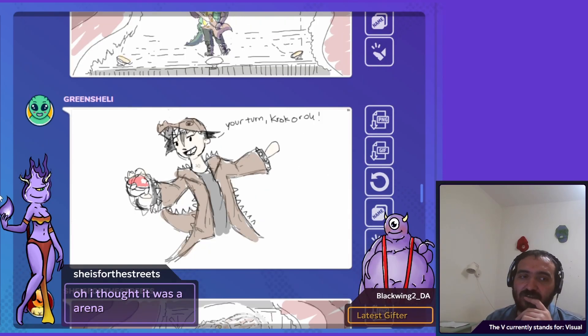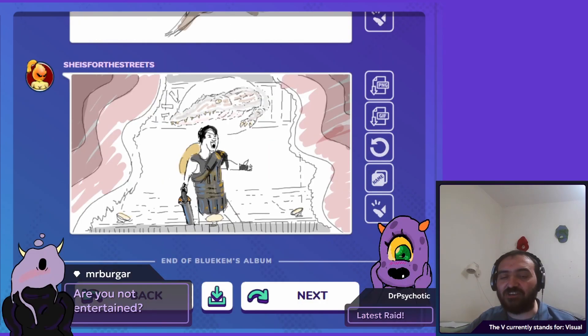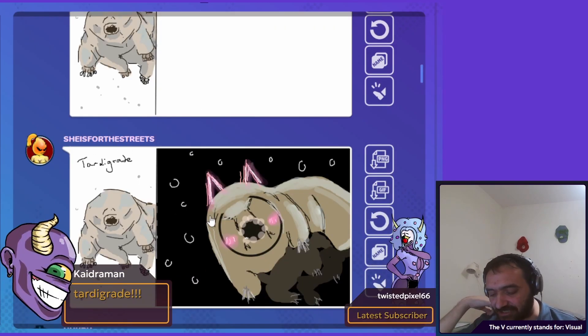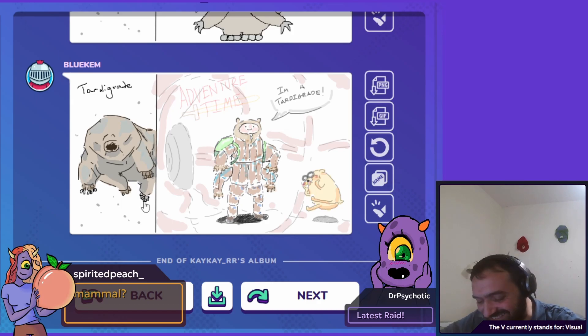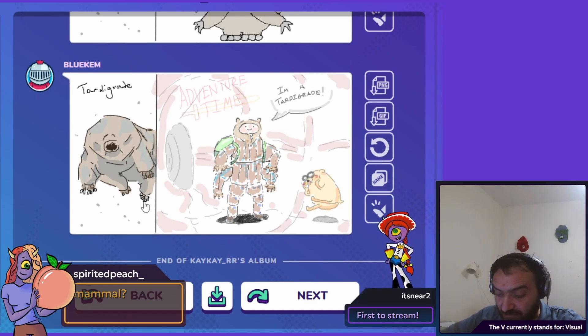Green Shelly with a Pokémon trainer, Kokuru — is that an actual existing Pokémon? I don't think I've heard of them. Very cute. And we have a Gladiator — are you not entertained? We have a Tardigray from KK — this is very cute. Did you just take Tardigray and added Ubu? Of course. We have a Jedi, General Grievous, and a Tardigray. Blue — this is amazing, love the Adventure Time, so good.